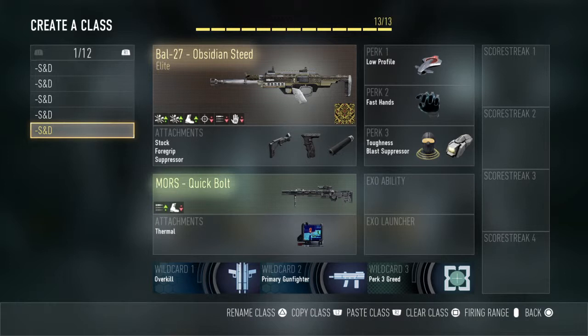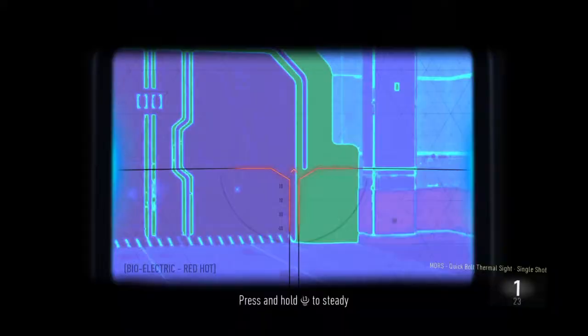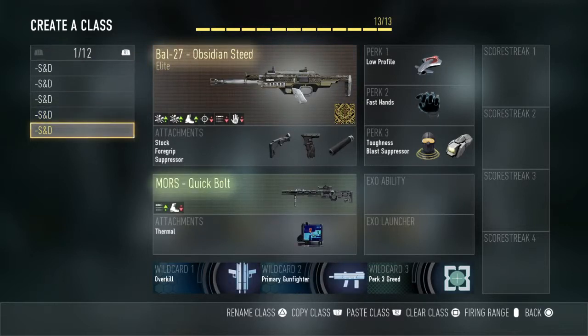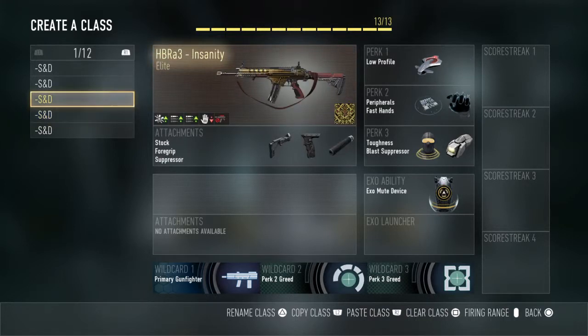Here's probably my favorite class. It's similar to the others. The Bow is the most dominant gun in the game — use those attachments for every single Bow. Low Profile of course, Fast Hands for the glitch and also to switch guns quicker. Say you're shooting somebody and then you see someone at long range — you flip to your secondary real quick without taking too long. Toughness for better gun battles because you only have one life. Blast Suppressor of course. That's all my Search and Destroy classes — you can pause and copy them.